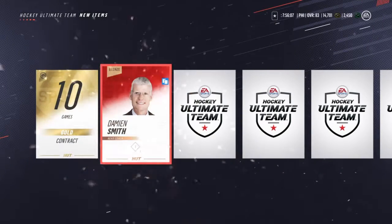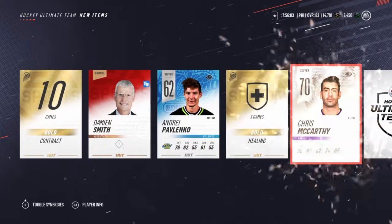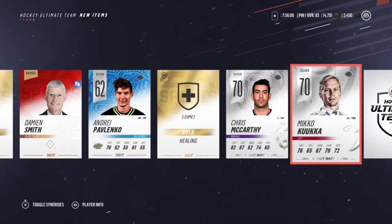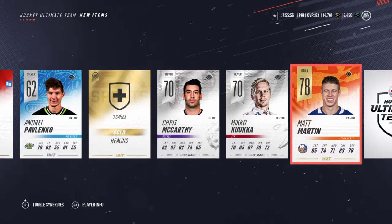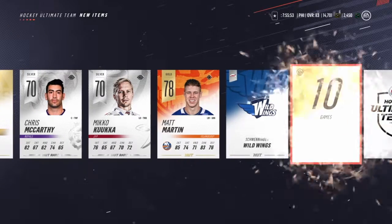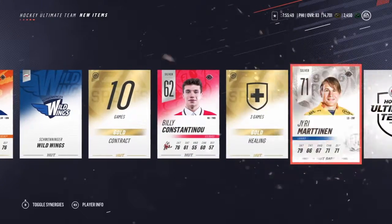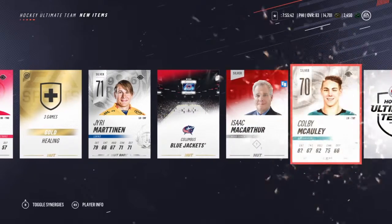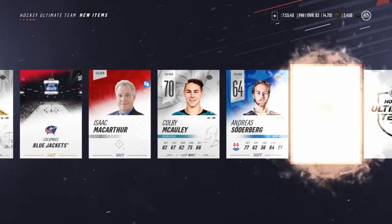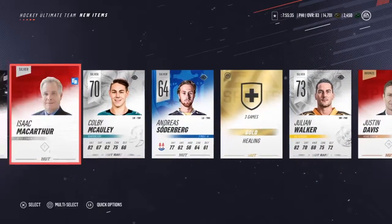Hopefully a defenseman like a Dustin Byfuglien. Silver — I don't know most silver player names. Chris McCarthy, Miko Kuka, Matt Martin — he's not bad but I don't need any left wings right now. So it looks like Matt Martin is going to be our only gold player.